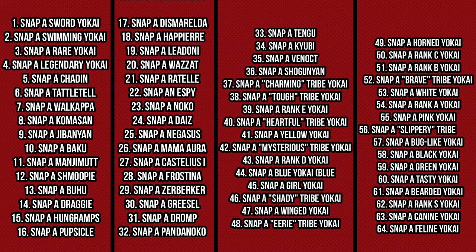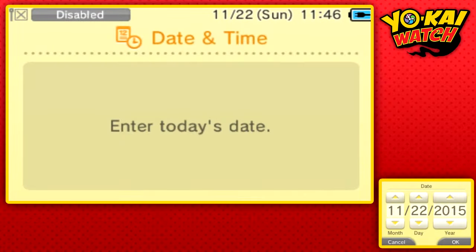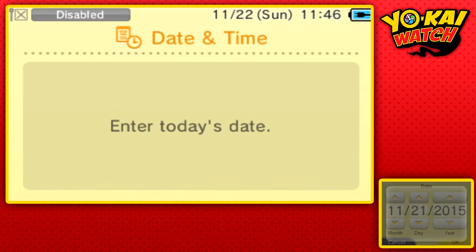Let's consult the graph again. Let's say for example you had daily challenge number 64 — snap a feline Yokai. All you need to do is add four days to your calendar and then your daily challenge will be snap a legendary Yokai, which is what we want. This can work for any day; all you have to do is subtract and add until you get to number four.